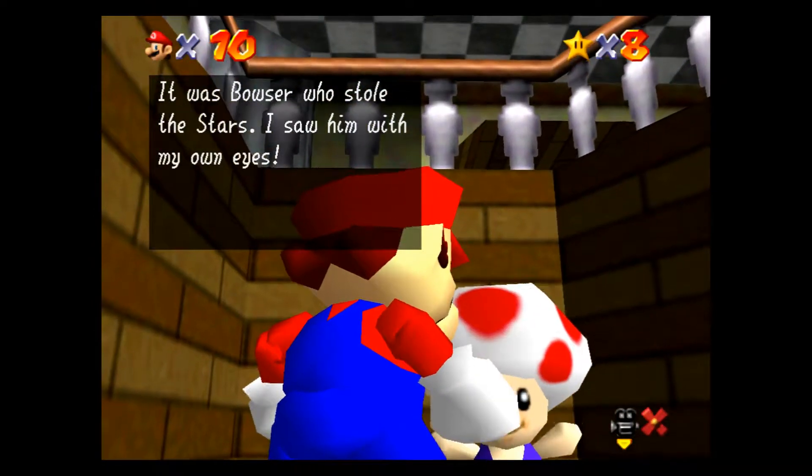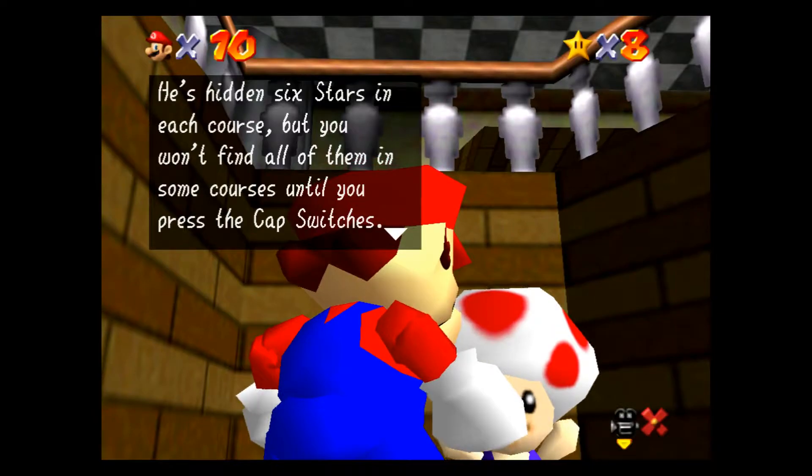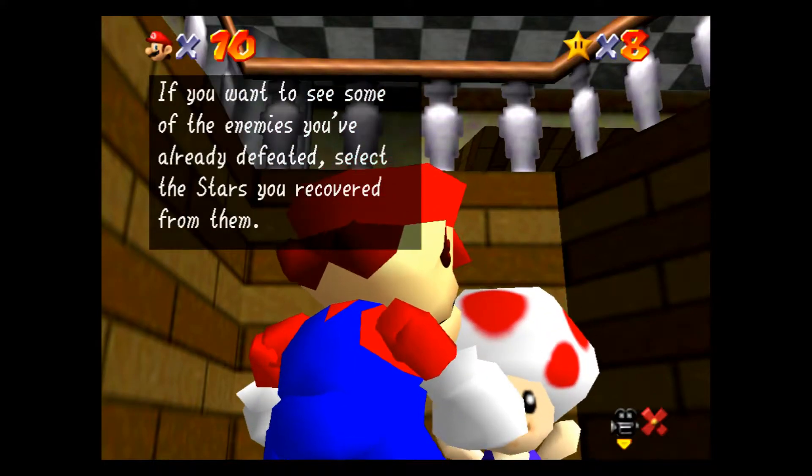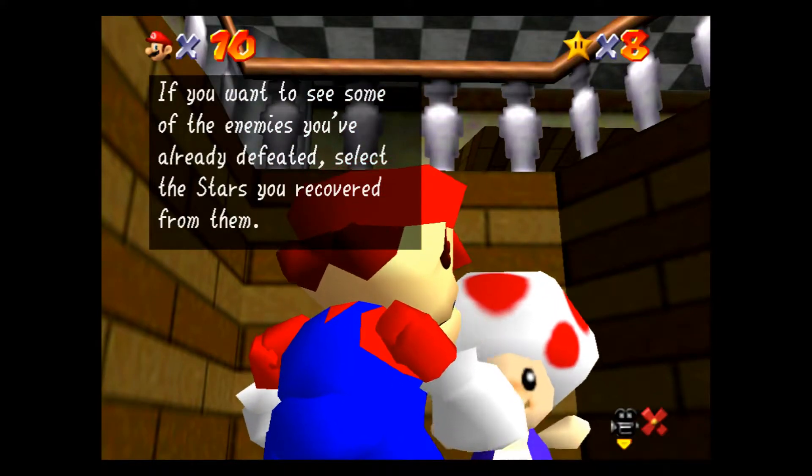It was Basil who stole the stars — I saw them with my own eyes. He's hiding six stars in each course, but you won't find all of them in some courses until you press the cap switches. The stars you found will show on each course's starting screen. If you want to see some of the enemies you've already defeated, select the stars you've recovered from them.